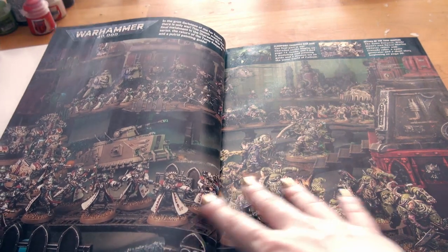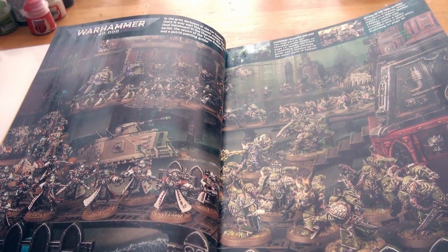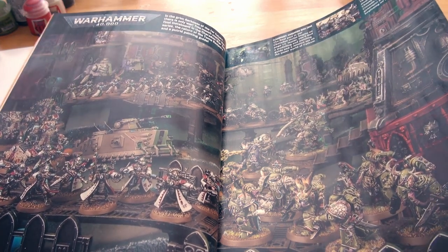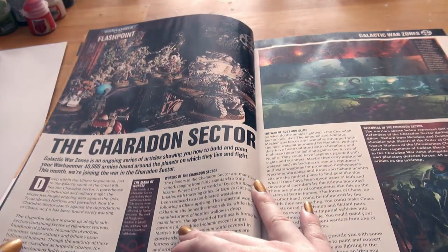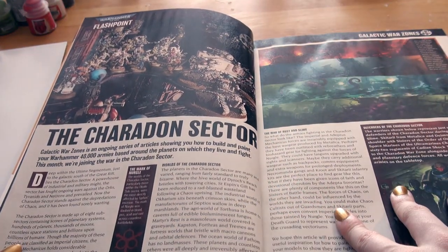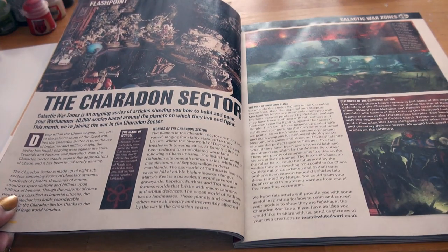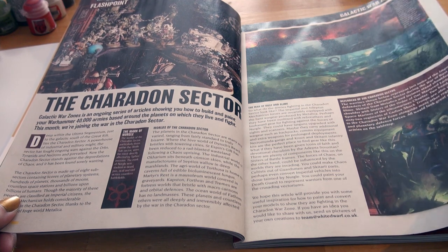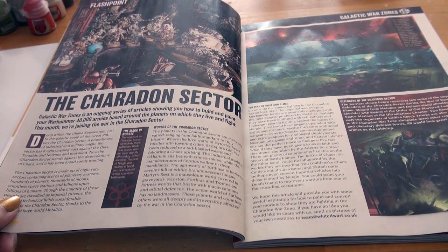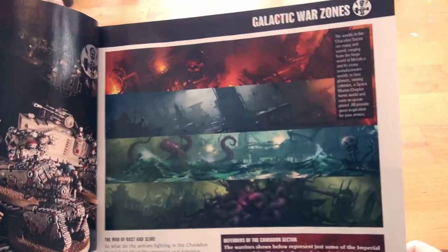In the grim darkness of the far future, there is only war — specifically the Keridon Sector War, the Keridon Sector. For the Collected War Zones, there's an ongoing series of articles showing how you build and paint your Warhammer 40,000 armies based around the planets on which they live and fight. This month we're going to the Keridon Sector — very popular place right now. Look at that art, pretty.